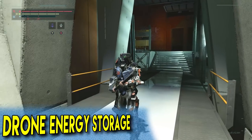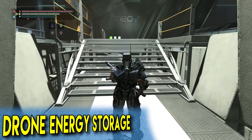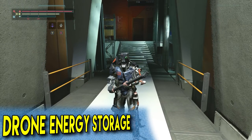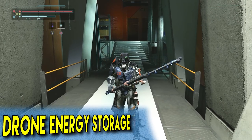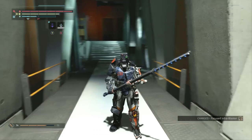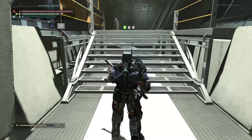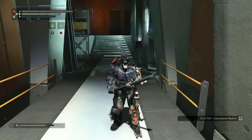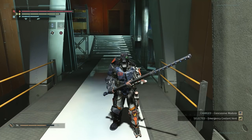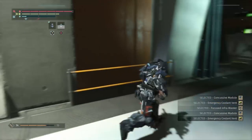For the drones, you can actually store energy and basically fill their batteries to be used at a later time. I'm going to use this implant which gives me a burst of energy, and then tap Y, which stores the energy in that drone. You can see at the drone icon, by where it has the Y button, there's a little lightning bolt by his icon. You can switch to other drones and do this for all of your drones. I'm going to do this again for the melee drone and for the slow drone — now all three of my drones have stored energy.